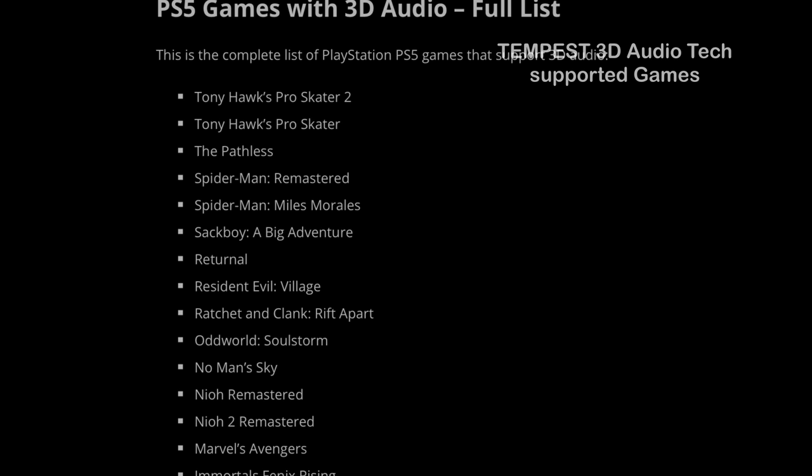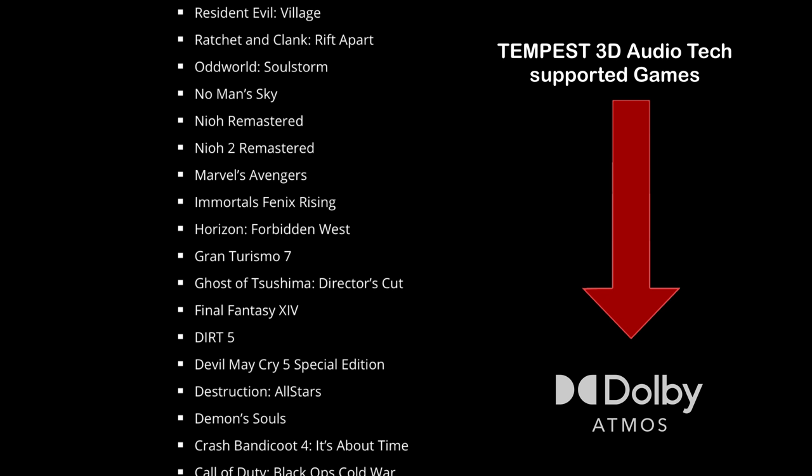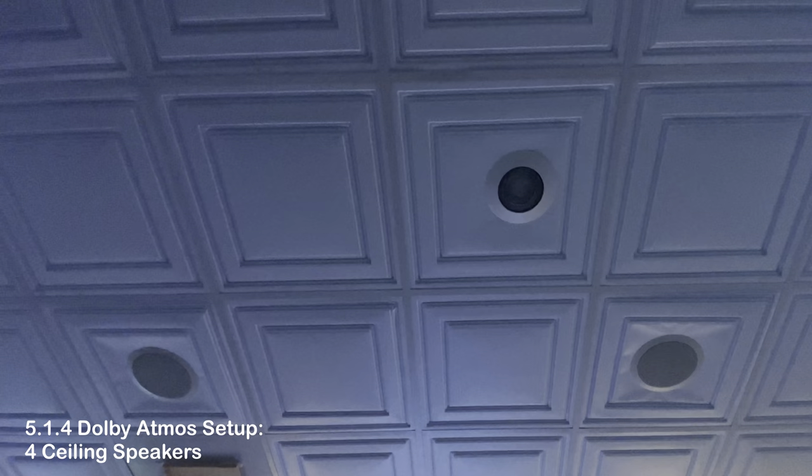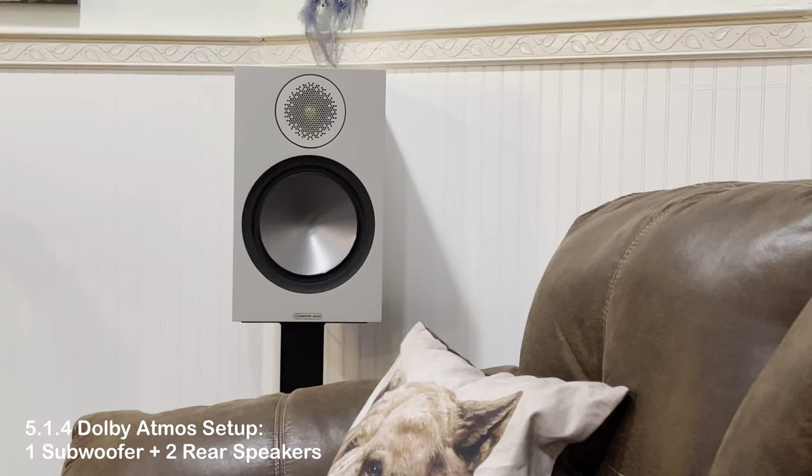A good amount of PS5 games use Sony's own developed Tempest 3D audio tech to deliver 3D audio. With the new firmware, the Tempest 3D audio can be translated to Dolby Atmos so that we can finally use 3D sound outside of headphones and TV speakers, which makes a huge difference even more than I expected. The new Dolby Atmos output mode works well on soundbars and TVs that support this audio standard, but you will only get the most out of Dolby Atmos when you have a real multi-speaker setup in an AV surround receiver.